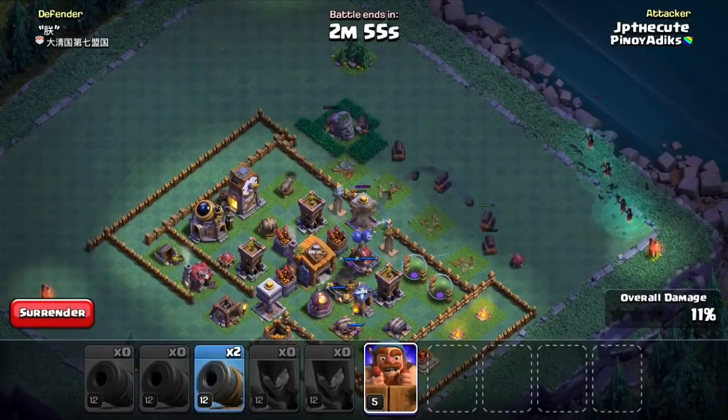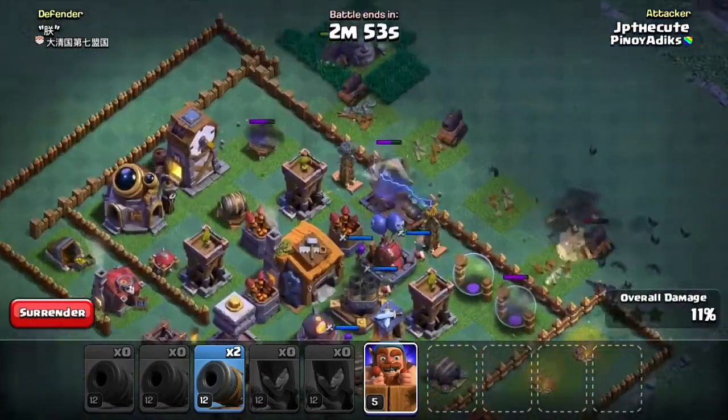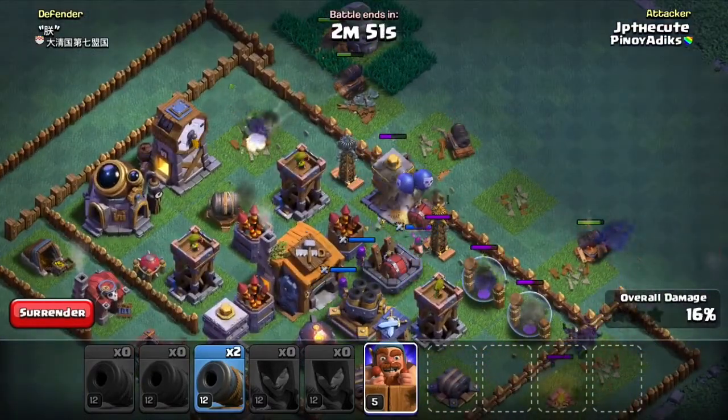Favorite kong pang-atake cannon, which both level 12 na. So maximum level na siya for town hall 7.